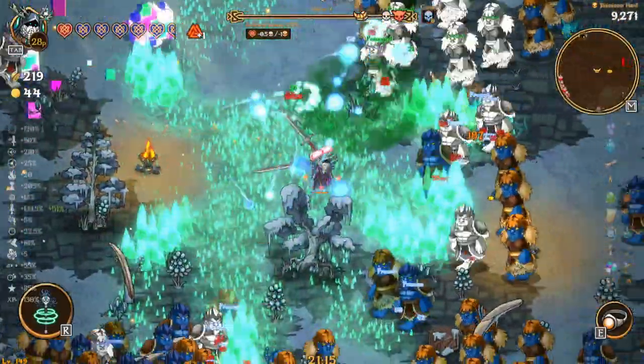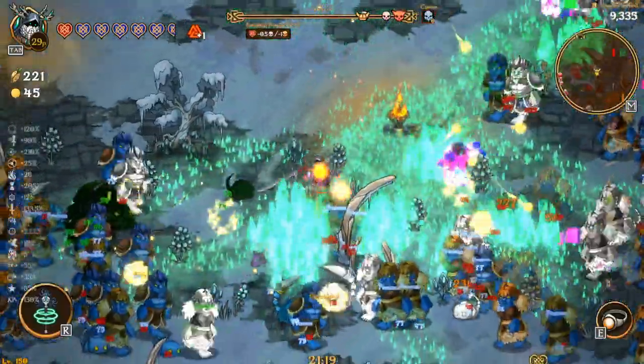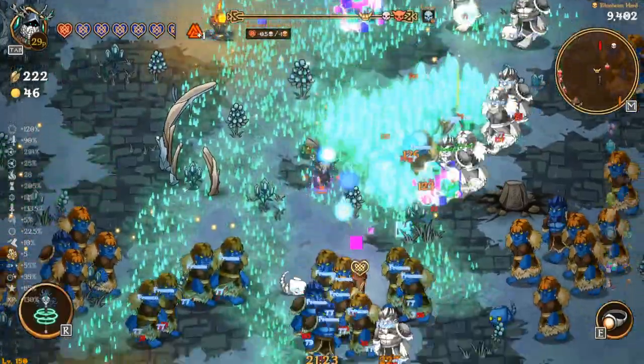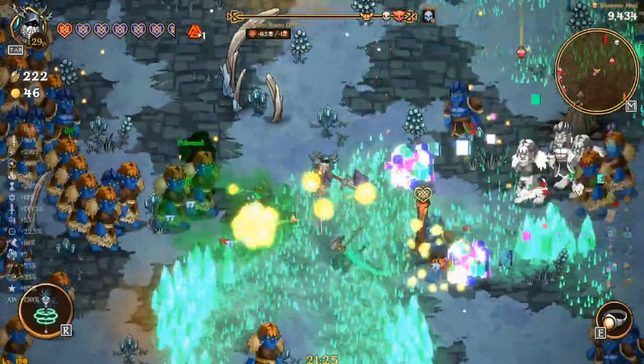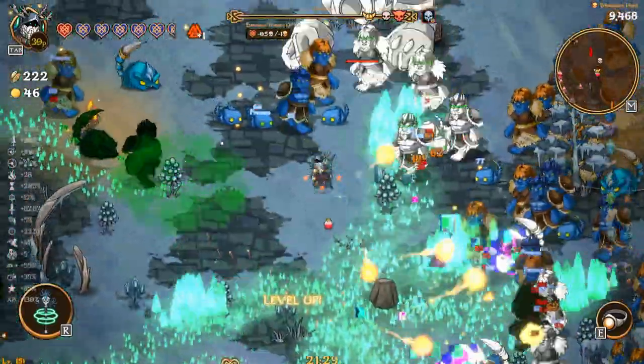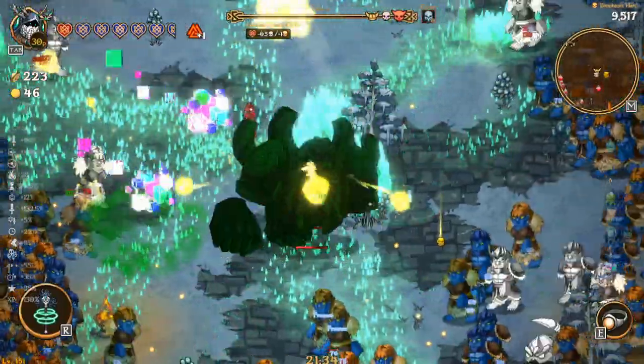We're looking pretty dang good. Pretty solid. Lots of potions dropping — I don't really need potions for anything. I was trying to make my way up here, that's what I was trying to do. Grab you, loop around. Okay, we got all of our gold.